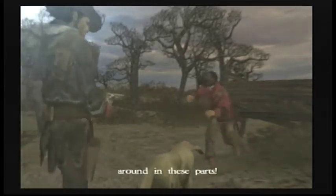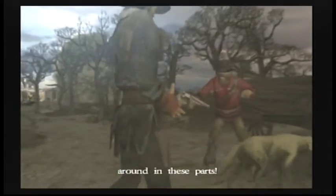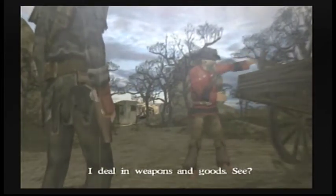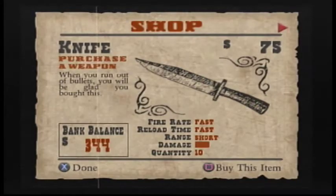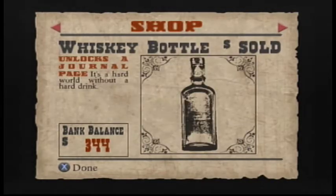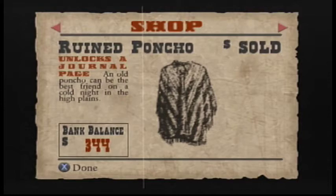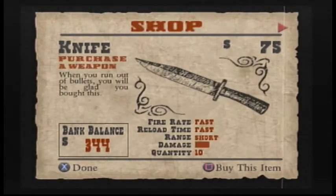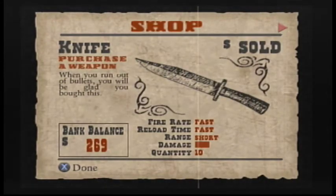Here's our introduction to our first merchant. It looks like since my old save file was on here, I bought most of this stuff already. It's not really important to the let's play because it's just showdown characters and journal pages. We'll just go ahead and buy the knife — we're not going to be doing any showdown stuff in this let's play.